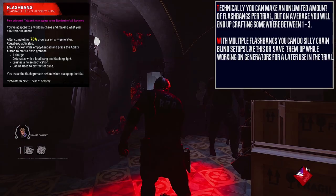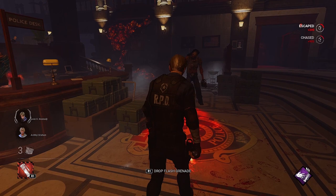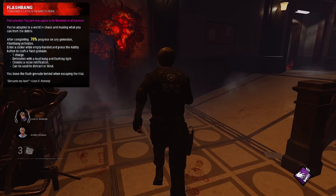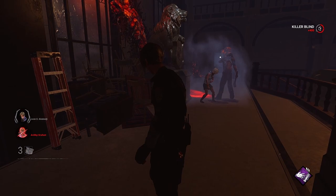Flashbangs work just like firecrackers, with their range extended to the maximum distance of the edge of the killer's red stain and working at a rough angle of 180 degrees. In order to save a teammate with a flashbang, every killer has a pickup animation that takes 3 seconds to complete. The flashbang's fuse time on the instant you press the key is roughly 2 seconds, meaning you have to drop the flashbang 1 second into the killer's pickup animation in order to free your teammate. You can also use the visual cue of the killer switching their hand position to underneath your survivor to time when to drop the flashbang.